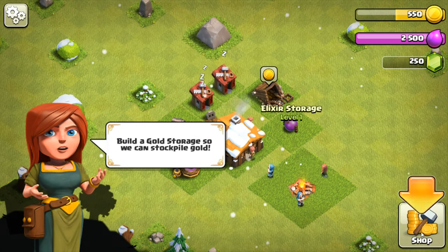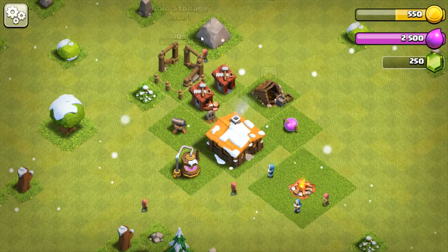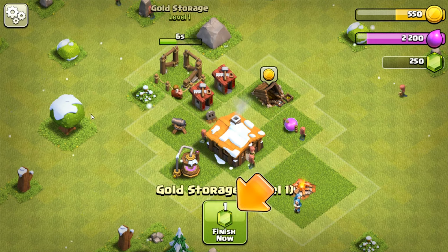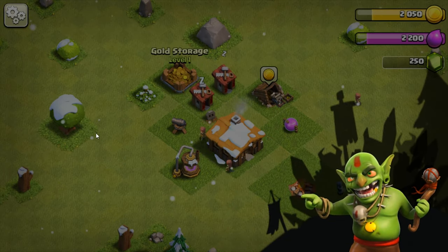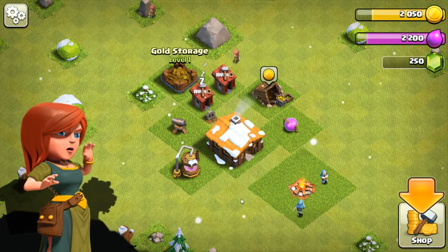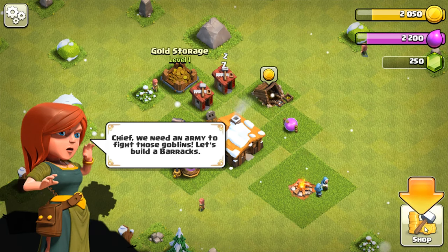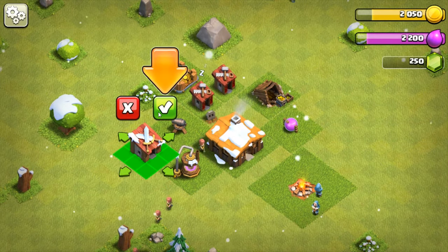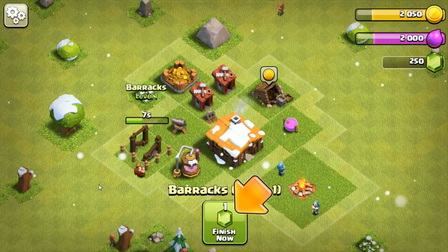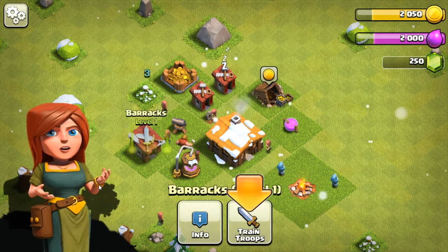Let's build a gold storage so we can stockpile the gold. I'll just leave it where it's at — I'm not going to finish it, we'll wait the eight seconds. And here come the goblins again. Chief, we need an army to fight those goblins — let's build a barracks. I'll keep it where it's at for now and not finish it. I keep calling them crystals, but they're gems.